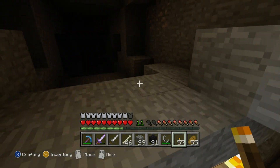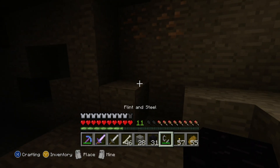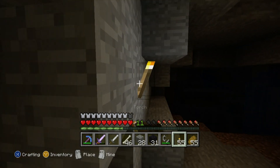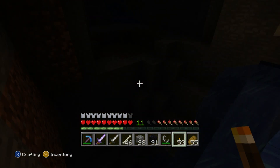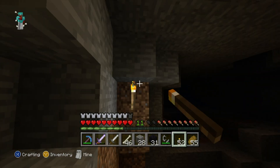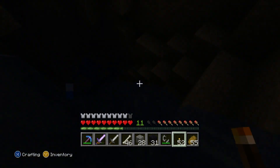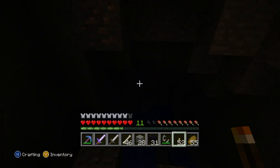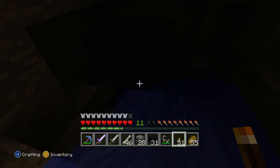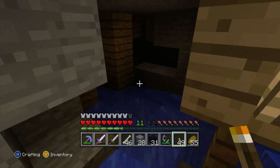This looks intriguing — we've happened upon this place and I just want to see what's down here. Whoops, that was stupid. This obviously goes somewhere. You're joining the river tour with Flash and Gordon! We're stopping down in the mines today — it's about 20 degrees celsius. We have found an abandoned mineshaft!